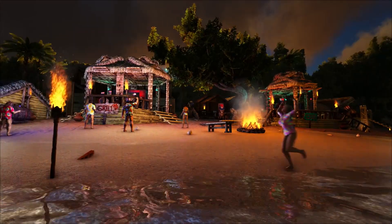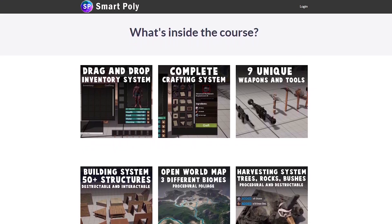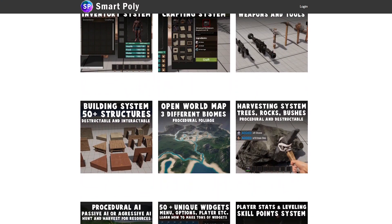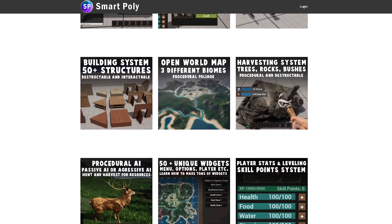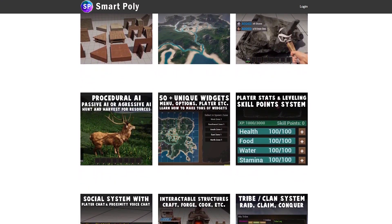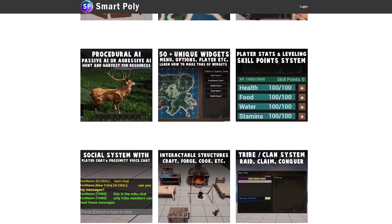As we get closer to finishing all 20 chapters of the course, I am planning on raising the price of the course since it will finally be complete. 50 hours of course content is a lot, and compared to a lot of other Unreal Engine courses with 50 hours of content, you don't really create as much compared to having a building system, crafting system, clan system — all the stuff that we create here in the course.